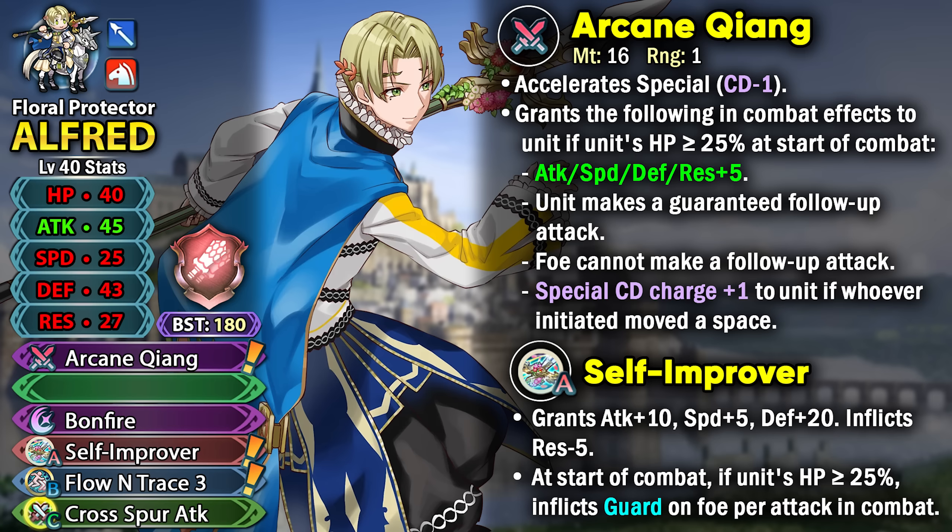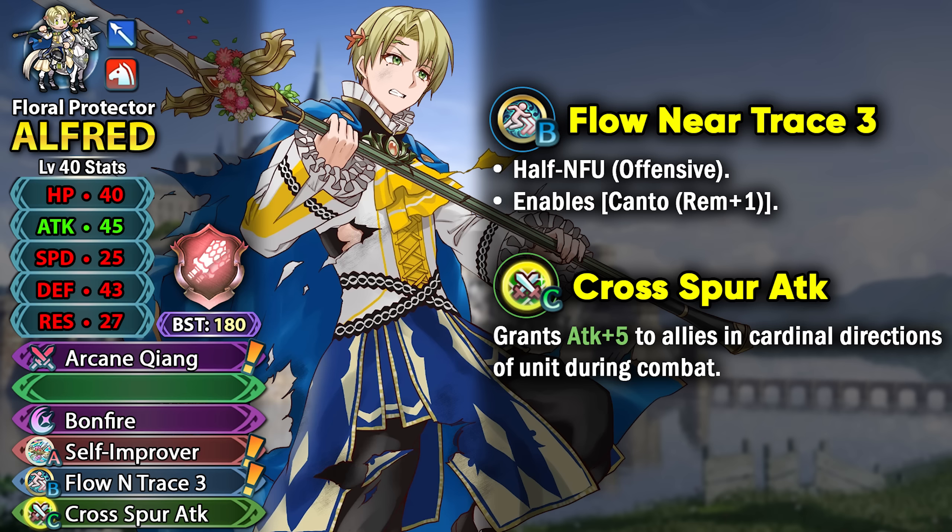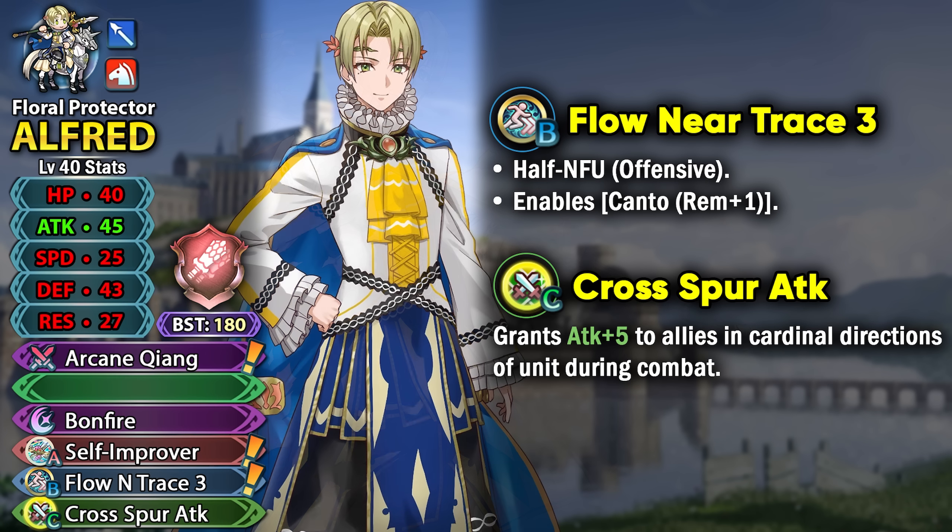The visible stats are good — just don't be swayed purely by the big numbers. He can also get the guard effect based on HP threshold on the opponent, which combines well with Flow Tray in slot B, giving him a half version of Null Follow-Up offensively so he can bypass follow-up negation effects.